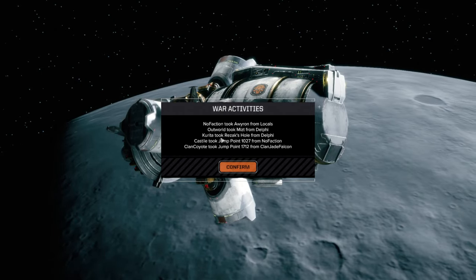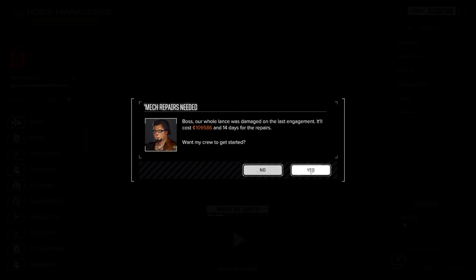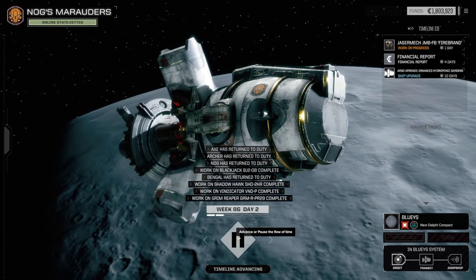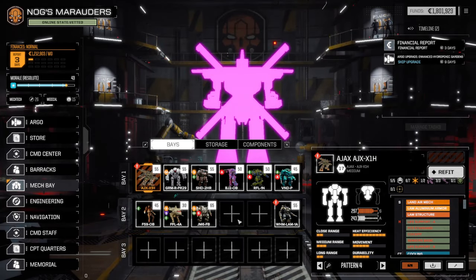Not a bad haul. I'll see you guys back on the Argo. Welcome back guys - we're back on board. Ardwell took mist from Delphi, nice. 109,014 days' worth of repairs - that's a lot of repairs. But it's not going to be 14 days because we are ready to go out again now. Let's make sure everyone is intact - everyone is intact, so that's good.